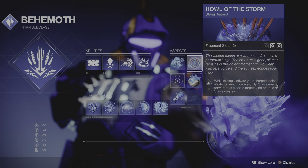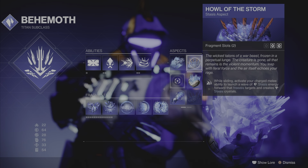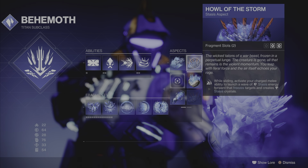Then I put Howl of the Storm — this is what I'm talking about, this is the new one. While you're sliding, activate a charged melee ability to launch a wave of Stasis crystals that freeze targets and create Stasis crystals. This is a very good thing — you slide and crystals come forward, freeze your target, break it, and you get your melee charge back real fast.